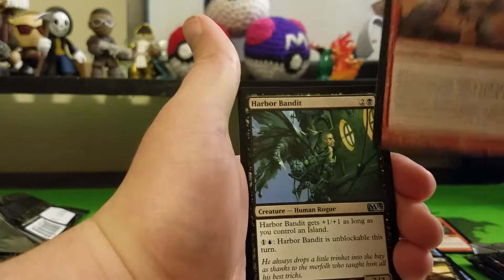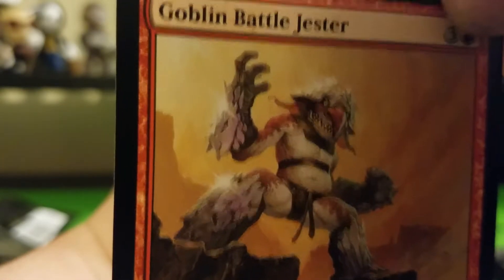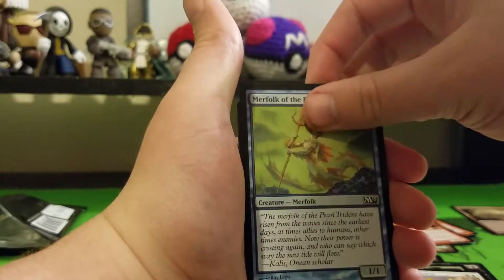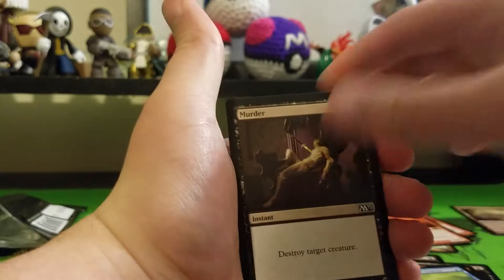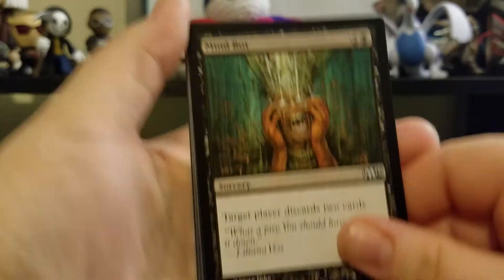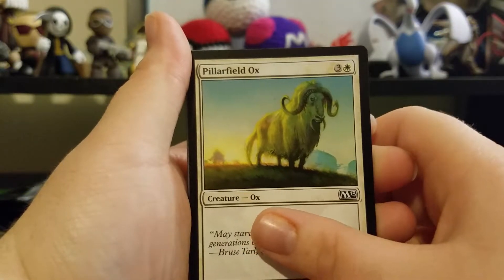We'll be looking at a little bit of a different set as well. This is an older set — it's going to be the 2013 Core Set. Me and Jamie are going to be opening it. Which packs do you like best? Do you want the Ajani one? Yes, give me the Ajani ones. We have six packs, so we'll both be opening three, seeing who can get the best pulls.